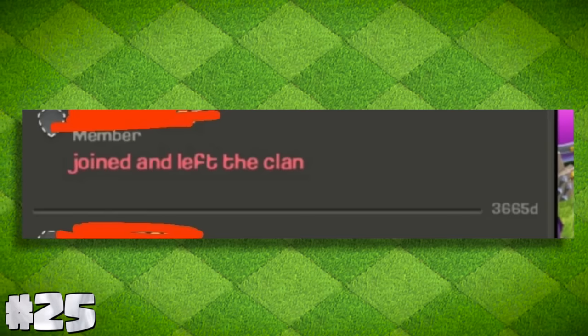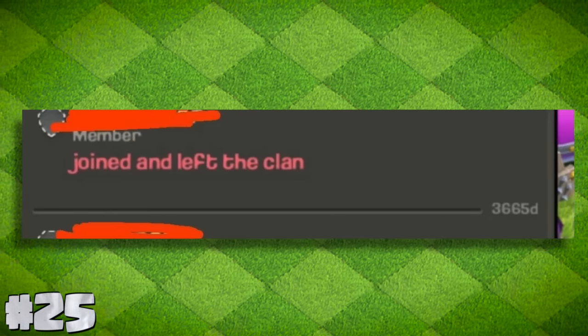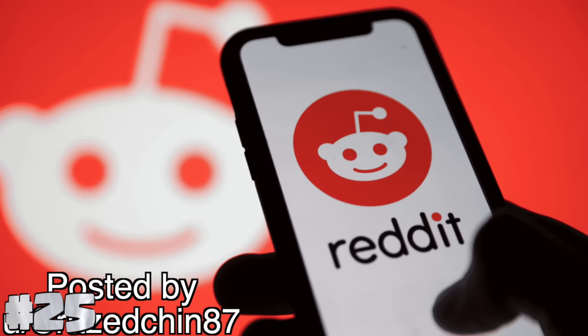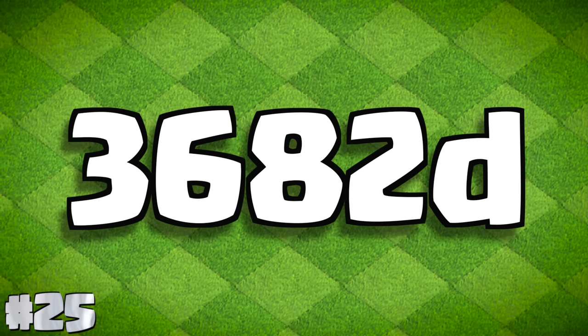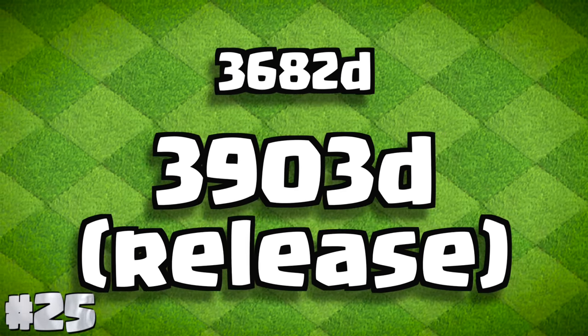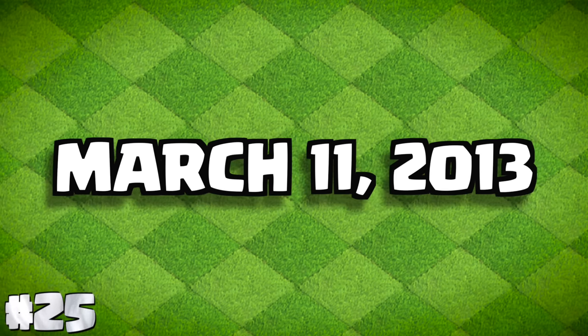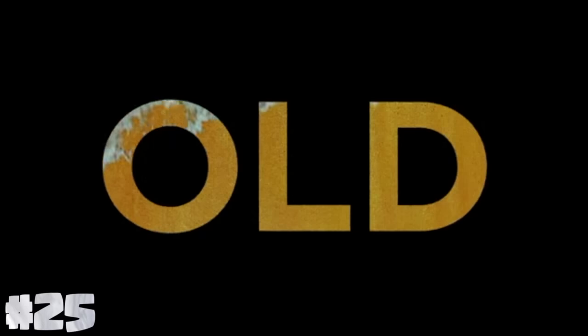This might be the oldest clan message still available to see in the game today. At the time it was posted on Reddit just two weeks ago, it read 3,665 days ago — and assuming it's still there, it would read 3,682. For reference, the game came out 3,903 days ago, so the message would have been posted on March 11th, 2013. That's literally over a decade old already.